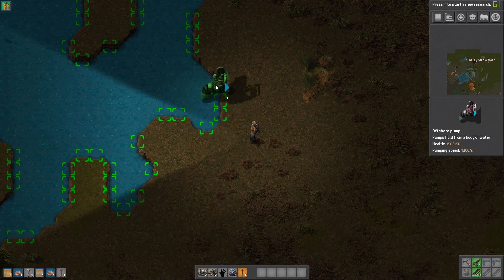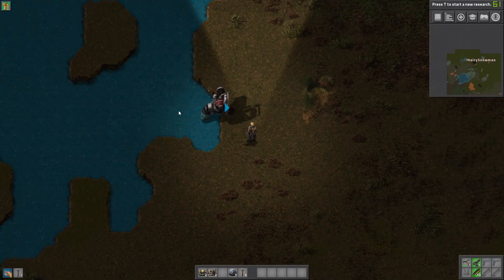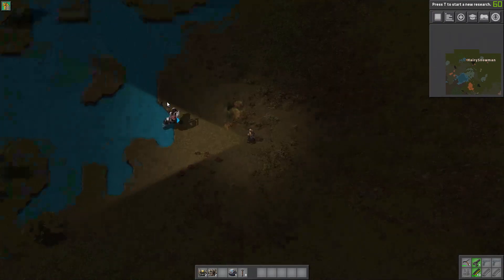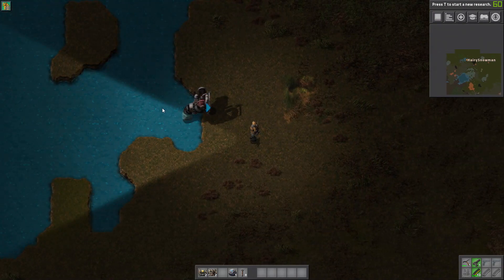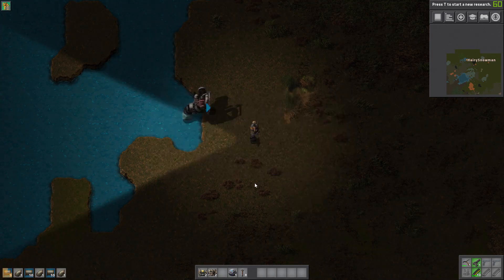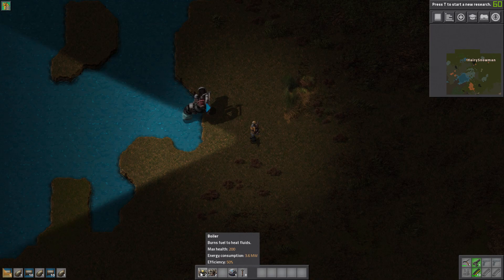There's a picker tool — press Q and you get the highest tier miner and such. It should have had the same thing for water pumps I think, but that's just me being me.